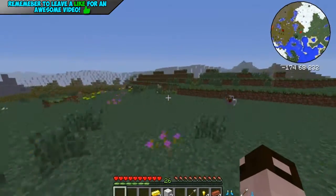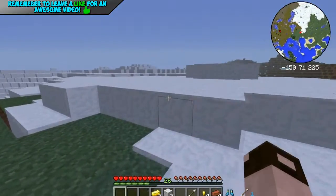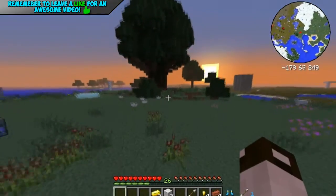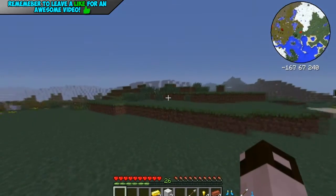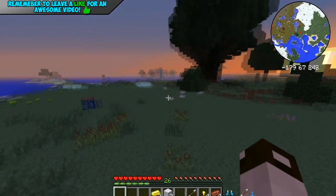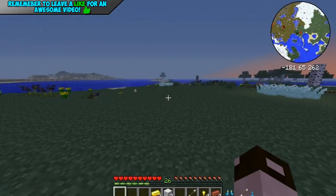They actually reduce your fall damage a little, but unlike the cloud boots, they don't reduce all the fall damage. So you probably want to be careful where you jump. You will probably end up dying if you fall down a ravine with these. You will not take damage from falls up to about this high — I don't know the exact height — but your damage will definitely be reduced.